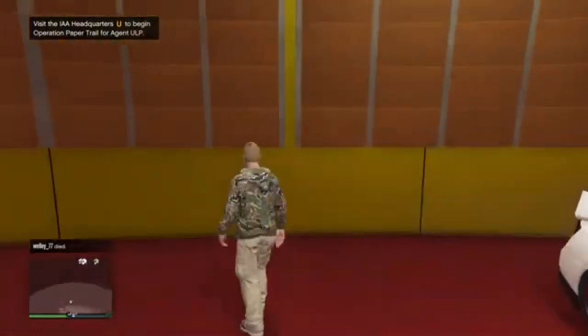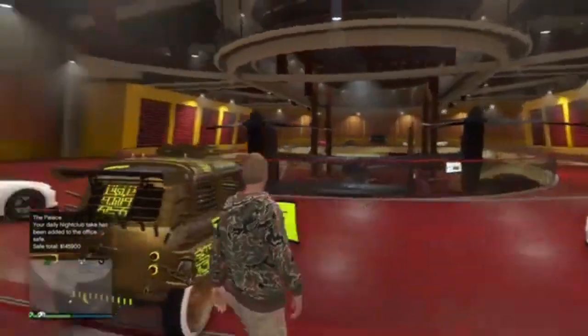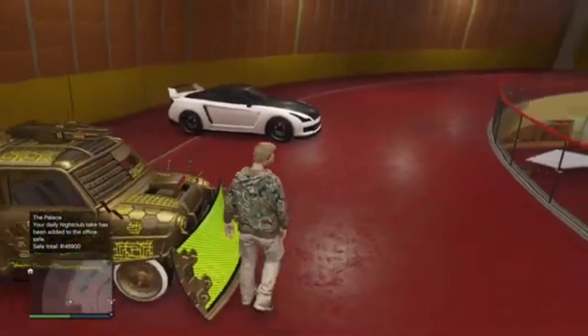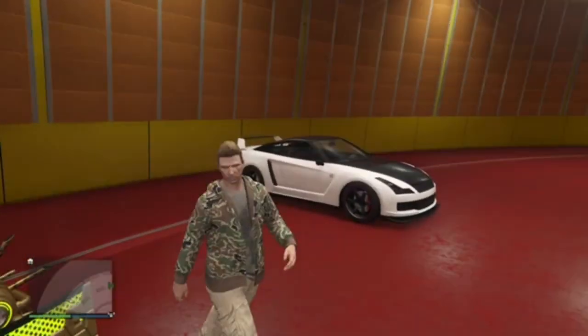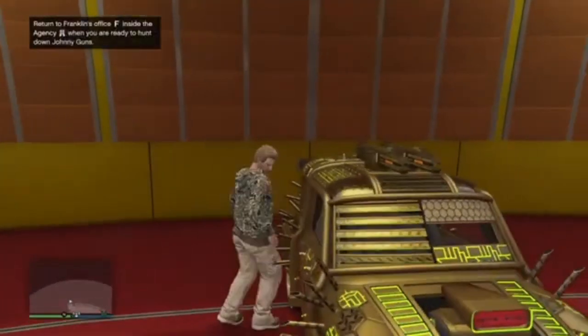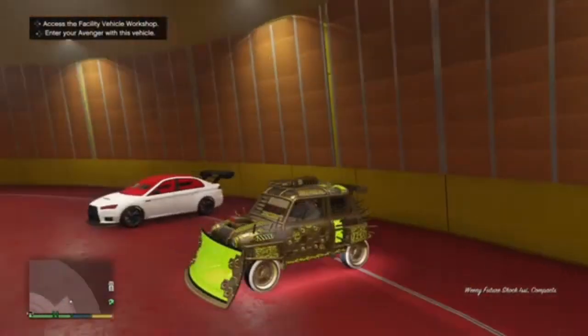All the requirements for this glitch: you're going to need a free vehicle which you do not mind losing, a Future Shock ISSI or any other vehicle you want to duplicate, an Avenger with a vehicle workshop, a facility, and a CEO office garage. I know it's a bit much, but trust me — this glitch is absolutely insane. Milk this before Rockstar patches it. You can make hundreds of millions with it in a super short amount of time.